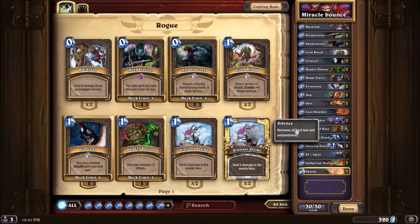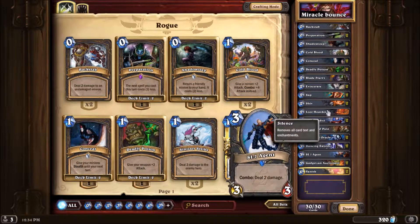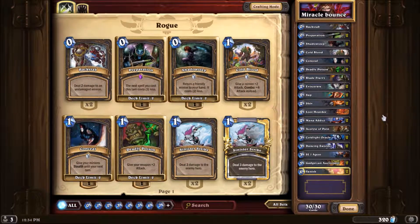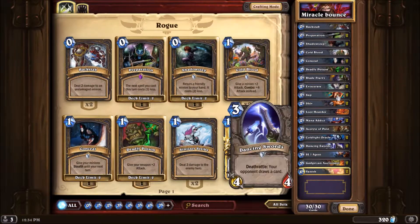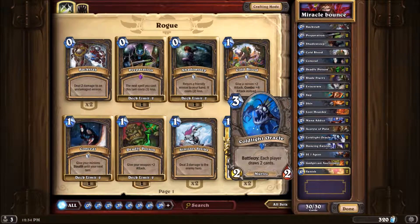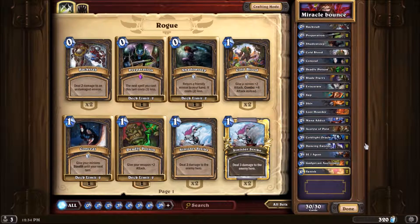So basically we have the standard... I don't have a silence in this deck. Anyways, so basically I run kind of Miracle Rogue cards and there's Vanish, Dancing Swords, Cold Light Oracle. Cold Light Oracle is the main focus of this deck. If you do not draw it, you will likely lose — unless you're playing casual where everyone kind of sucks.